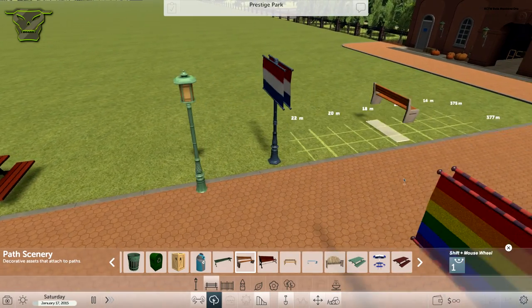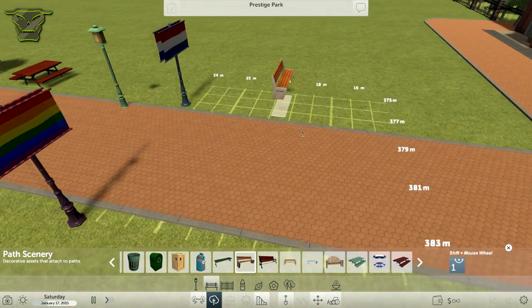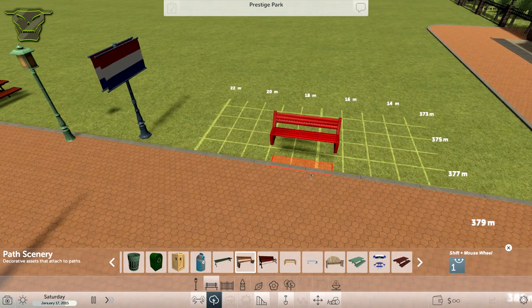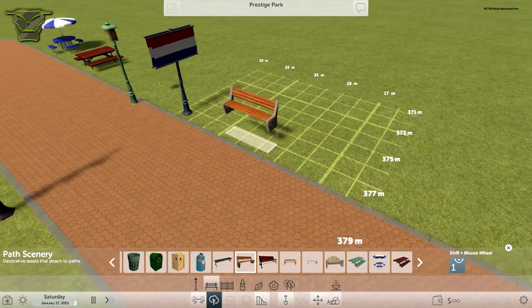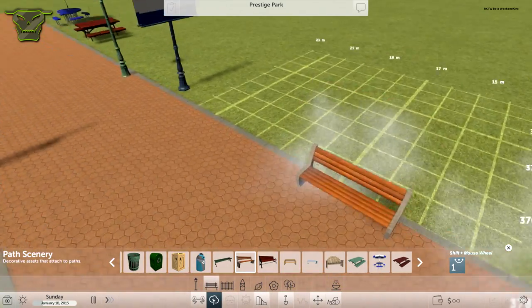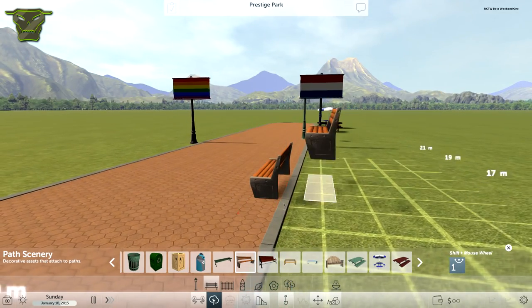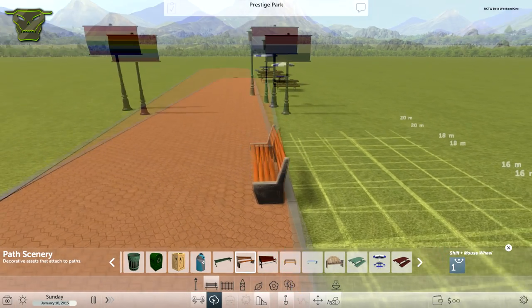These benches snap to the path as well, but you might think they're rotated — and with Shift plus mouse wheel we can rotate them until they're parallel to the path. We can place them on the side of the path, but we can also place them on top of the path, which is very nice. They line up perfectly.